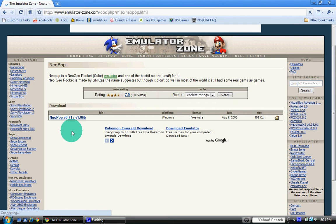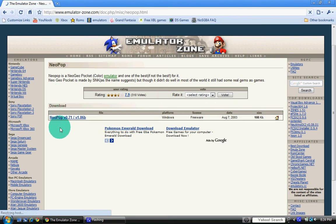And then from there you're going to download this, and then extract it to a folder. I already got it so I don't need to. So after you get it, you're going to want to go ahead and make another folder.